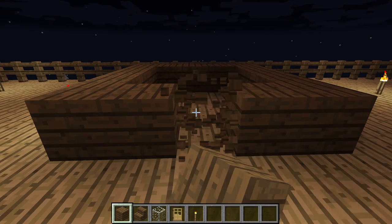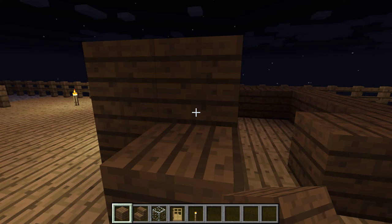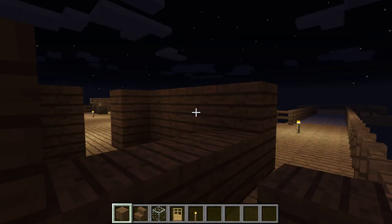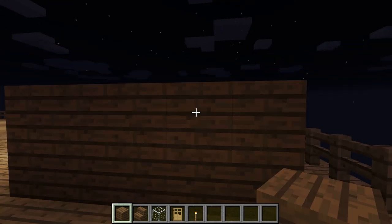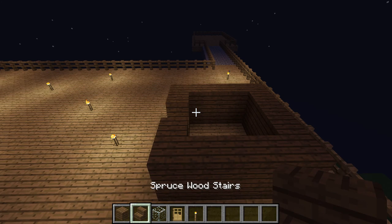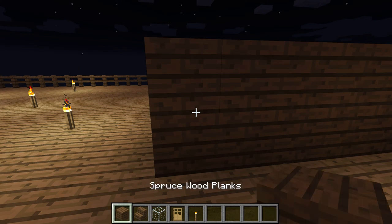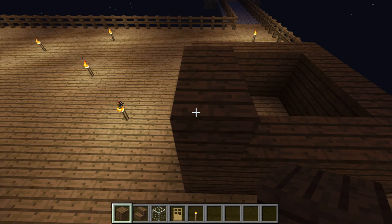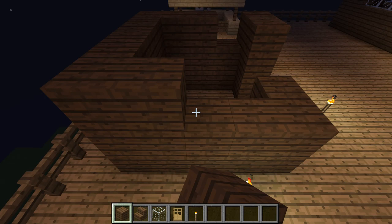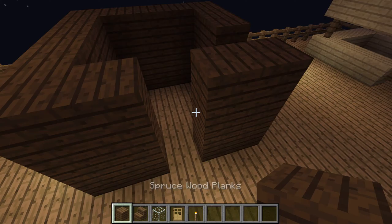Then you want to leave a little hole for the door, and then you want to go up here and build up the walls like this, and then go up another wall here.